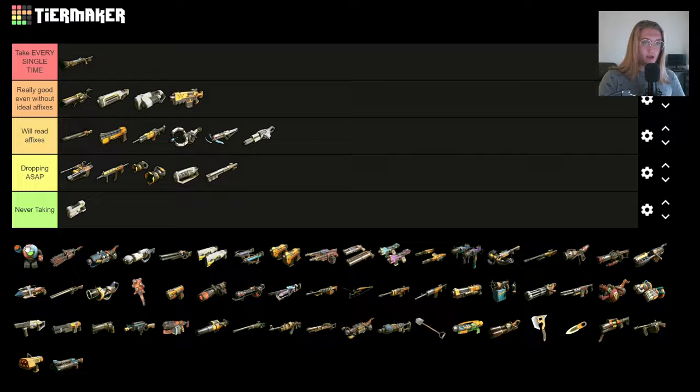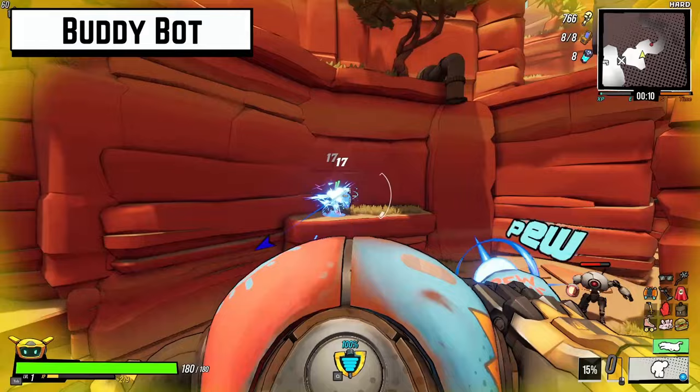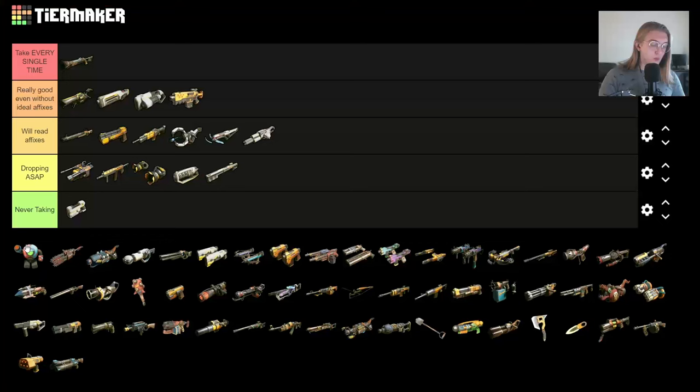The starting weapons are honestly kind of weird to talk about. If you take them to the Oasis and upgrade them to fantastic, you can win the game with them single-handedly — I've done so, you can go watch my videos. But that doesn't mean they were always good. Anything above hard difficulty, you'd be hard pressed to win, which is why most starting weapons are going in 'dropping as soon as possible.'